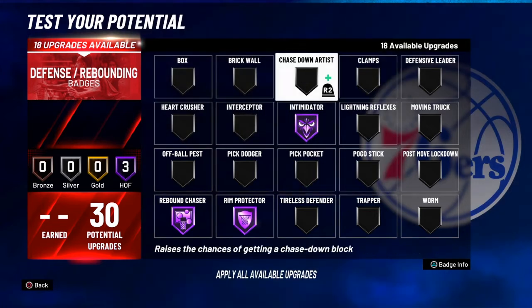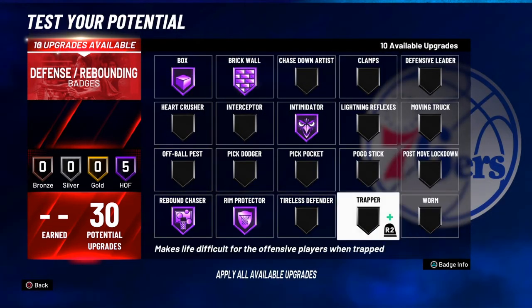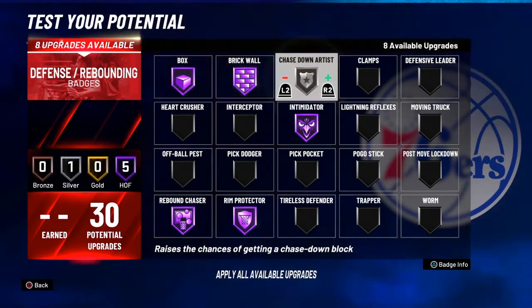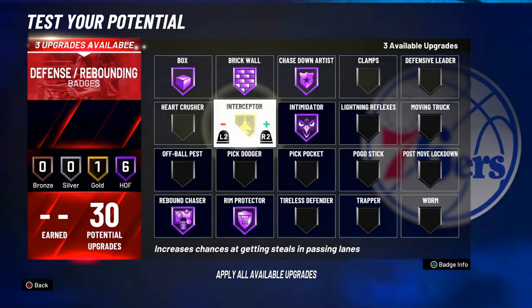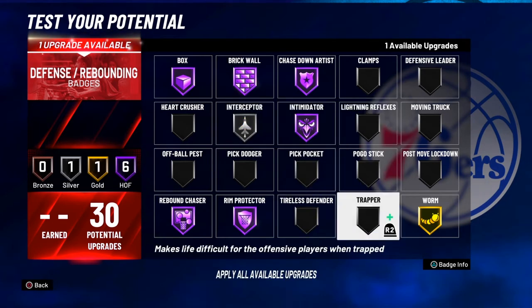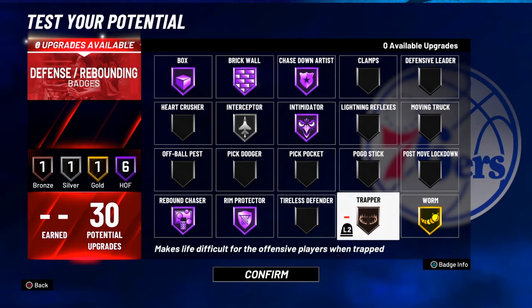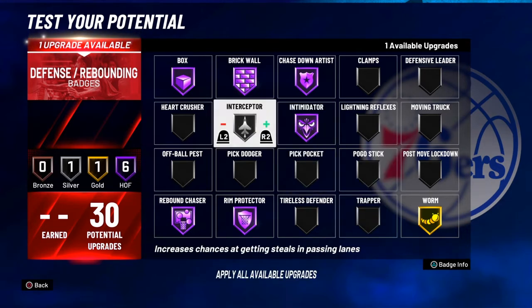Rim Protector Hall of Fame, Intimidator Hall of Fame, Box Out Hall of Fame, and Brick Wall Hall of Fame. For the last few: Chase Down Artist on Hall of Fame, Interceptor on Silver, and Worm on Gold. You can also put Trapper on Bronze or Pickpocket on Bronze.